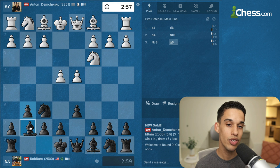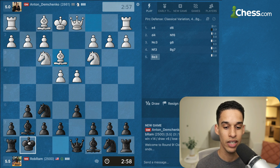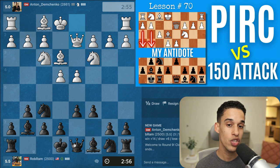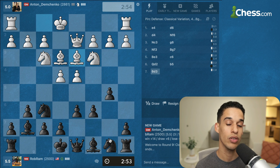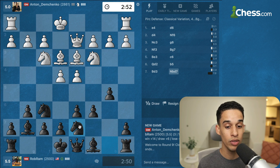The reason I keep giving you games with this kind of voiceover is for you to continue learning about the same plans we already covered. Bishop e3 — we know their intentions of queenside castling to attack us on the kingside, so I'm going to delay castling and expand on the queenside. Now bishop d3 is more like maybe castling kingside, so knight b7 is more flexible.